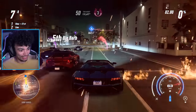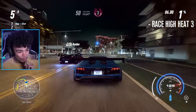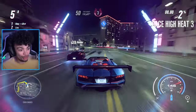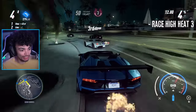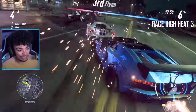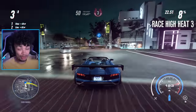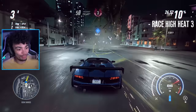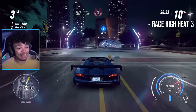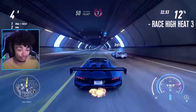High Heat race number one. We only need two High Heat parts. For those that don't know, you need to get into the top four positions to get the High Heat parts. It is quite difficult, to be honest. Once that Regera gets ahead of you — which may be Lina Navarro from the last game — once she gets ahead of you, she is gone. That thing is ridiculously quick, so unless you have a Regera yourself, you might be struggling.